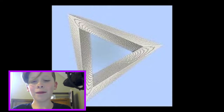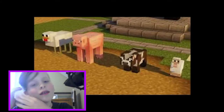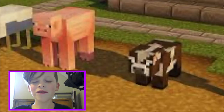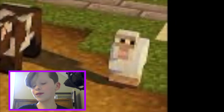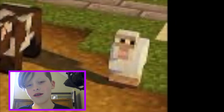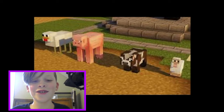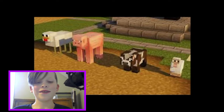My brain cannot register what I'm looking at. You look at the chicken and it's weird, then you look at the pig and the cow and realize they're slightly off, but then you look at the sheep and realize something is very wrong with this picture. And the chicken — its eyes are too big. What is wrong? I'm not going to be able to play Minecraft anymore after this video.